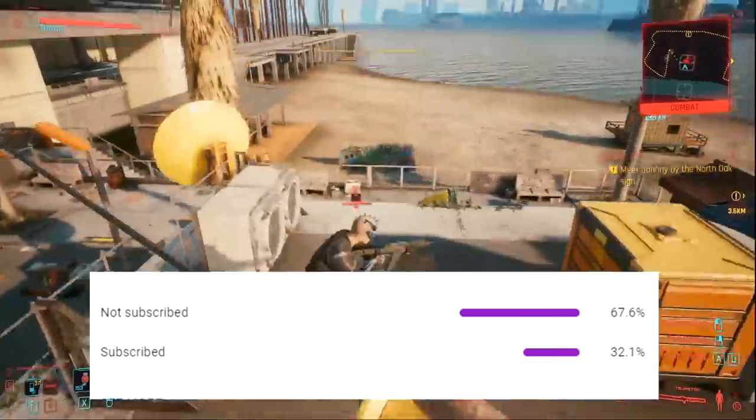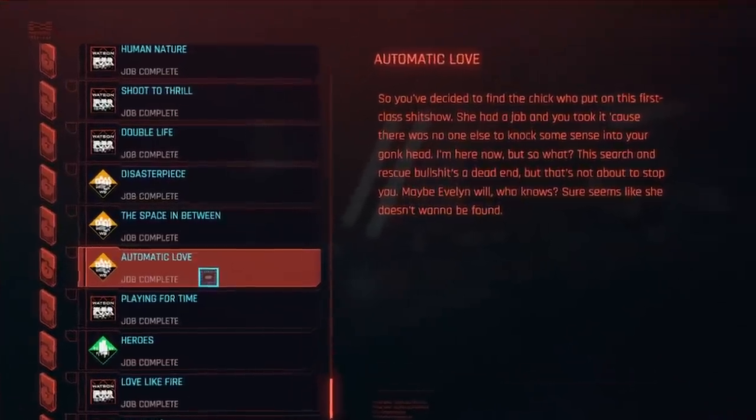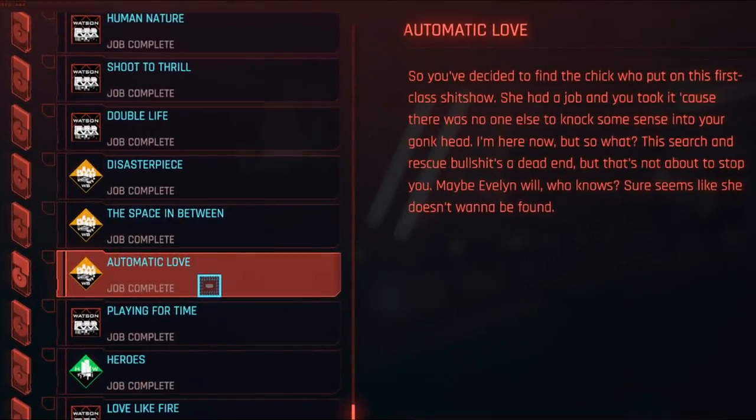The only way you can get this katana is during a side quest. I'm going to list all of the side quests on screen leading up to the quest where you obtain this weapon just so you don't miss it. You actually get this iconic katana during Judy's side quest, which you can start after the main quest Automatic Love, which is rather early on in the main story.